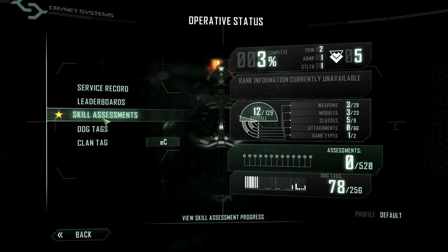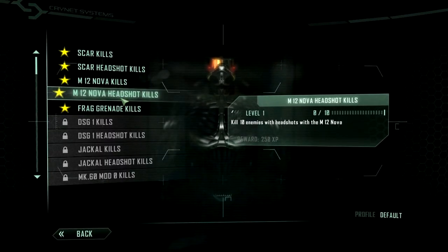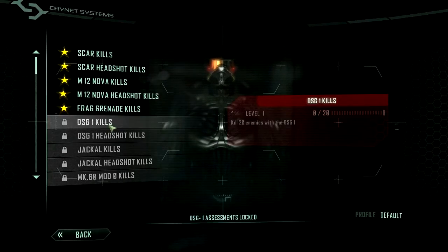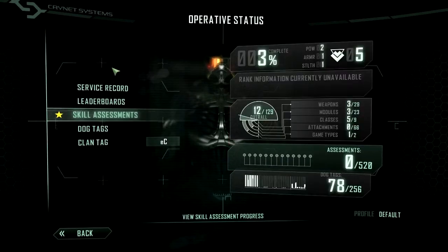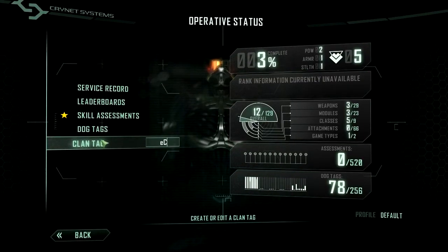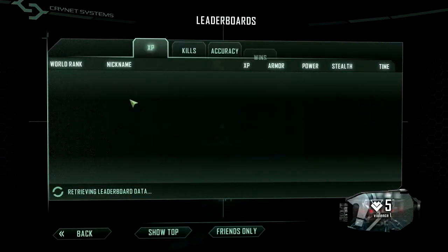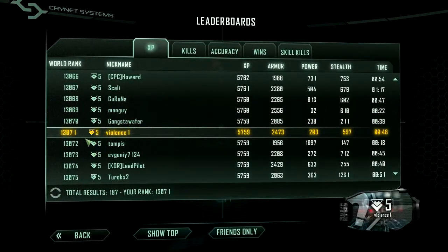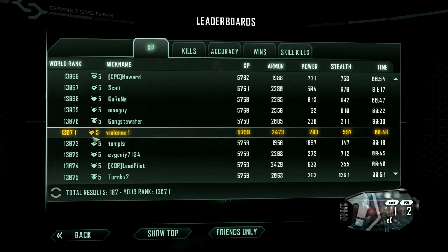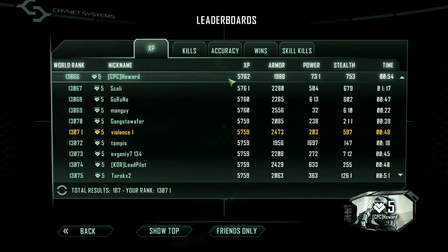Skill assignments show the weapons you've been using, headshot kills, just kills, and so on. Armor Models, Air Stomp, and the Quan Tag. This is the leaderboards for XP, kills, accuracy, wins, skill kills, and so on. As you see, I am ranked 30,071.